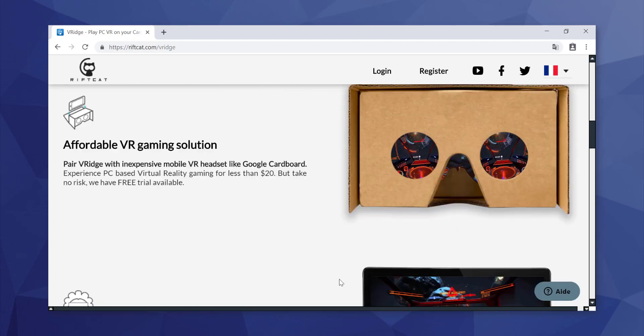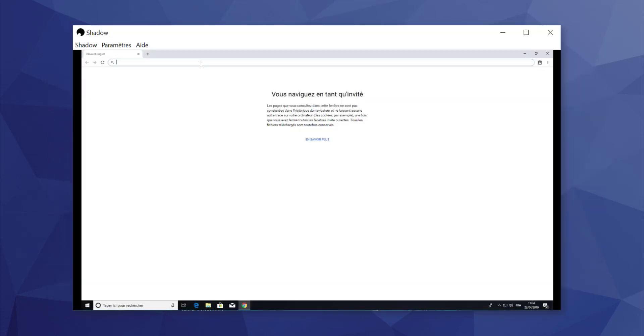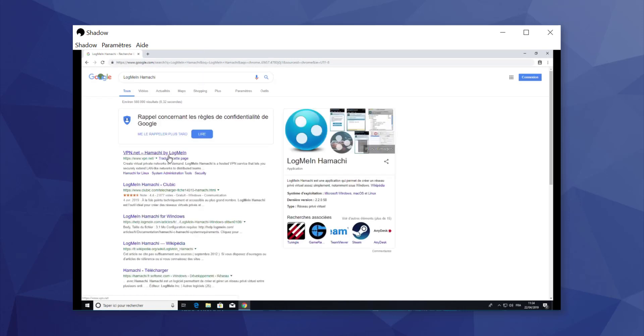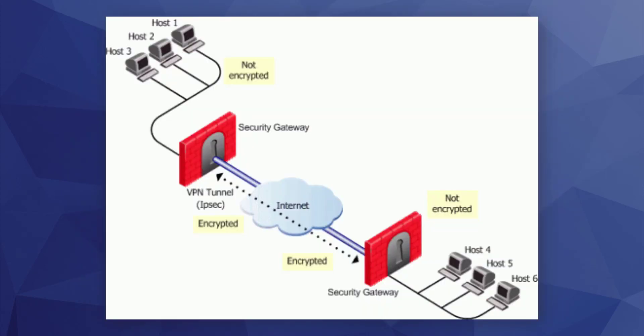Download and get access to LogMeIn Hamachi on your cloud computer as well. It is capable of establishing direct links between computers behind network address translation and firewalls without requiring reconfiguration. In other words, it establishes a connection over the internet that emulates the connection that would exist if the computers were connected over a local area network.